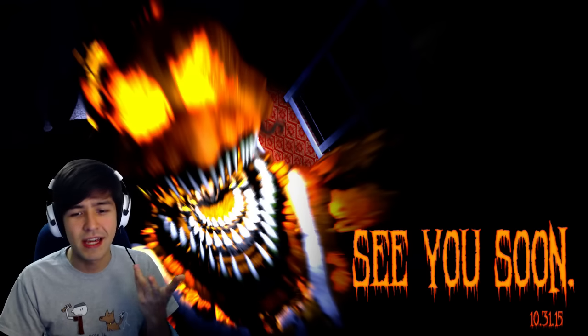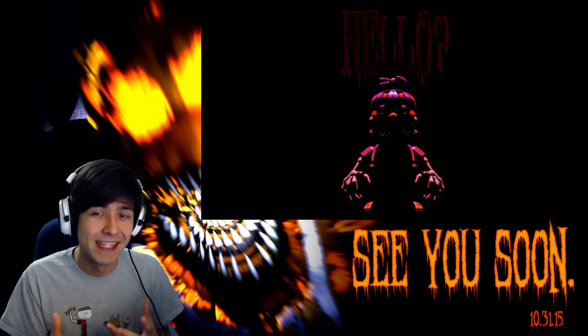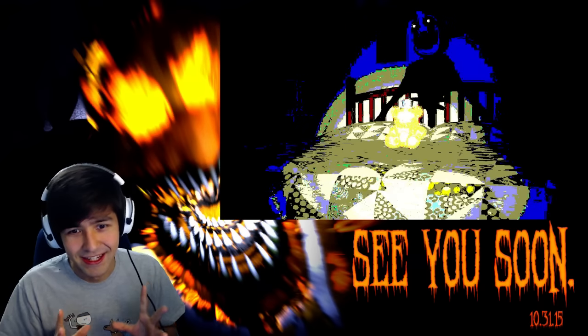The original teasers that Scott Cawthon has been posting thus far — there are five of them: the original Halloween Style Nightmare Bonnie, a Halloween Bonnie-looking thing, or potentially a Jack-O-Lantern Style Plush Trap, followed by Nightmare Balloon Boy, the Nightmare Puppet, Nightmare Mangle, and ultimately the Jack-O-Lantern Flaming Chica.